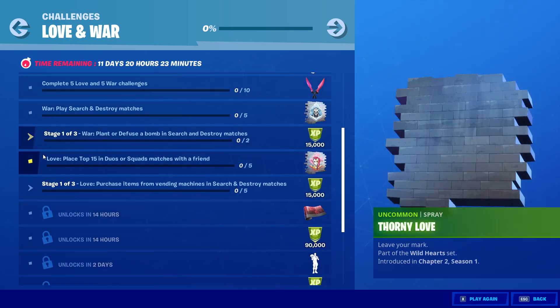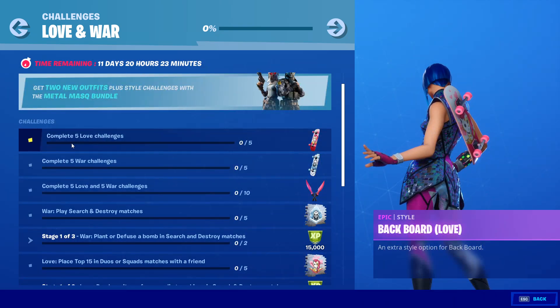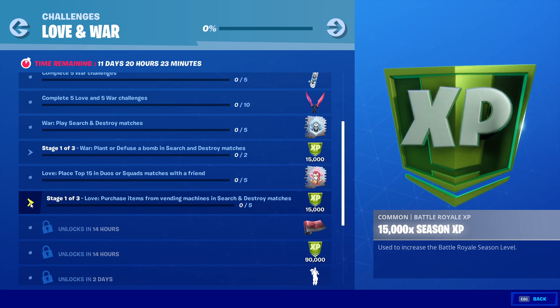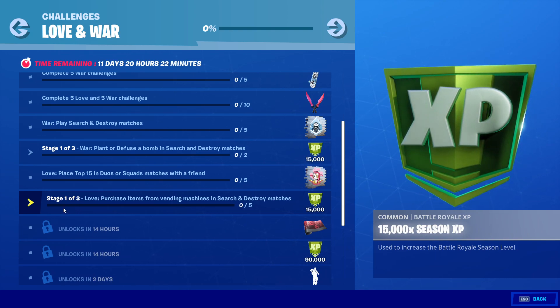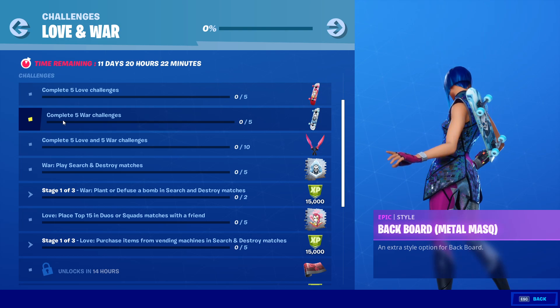Then the next thing you need to do is look at your love challenges. You need to play duo or squads with a friend five times and place top 15. If you can place top 15 five times in duo or squads, you will get one of five for your love challenges. Then there's a progressive one — purchase items from vending machines in Search and Destroy matches. That's stage one of three. Once you do that five times, you go on to stage two, then stage three. Once all three are completed, you will have two of five in love.